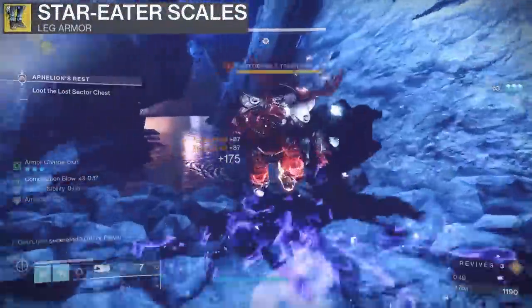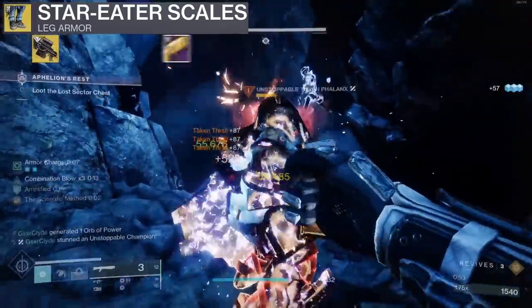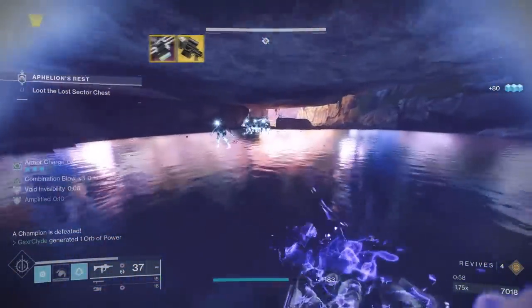I would use my Unforgiven with Demolitionist and Frenzy, but a lot of people haven't farmed for it in Duality — I'd definitely go get one, it's one of my favorite SMGs. So I used Funnel Web instead because most players have it. Tractor Cannon is very important for this build because you're debuffing an enemy before you punch it — I recommend running Tractor for all three builds. With Star Eater Hunter you could run a Rocket, Izanagi, or Machine Gun, but I prefer debuffing before punching or throwing my super.